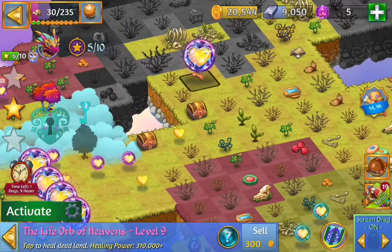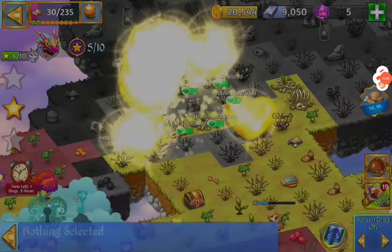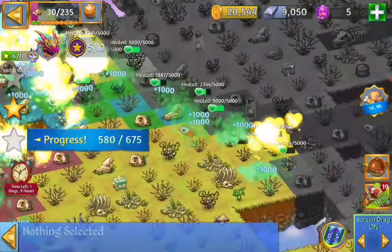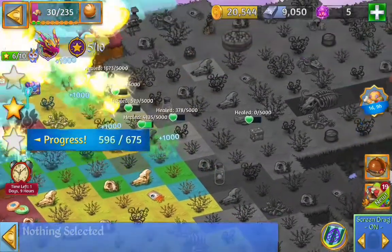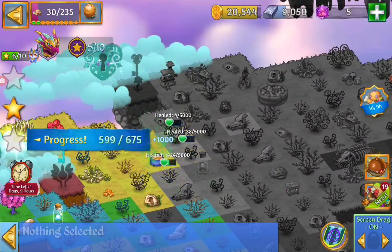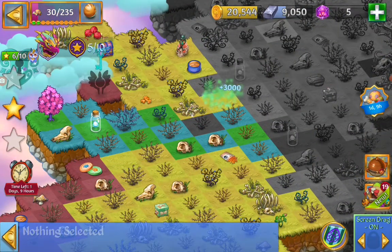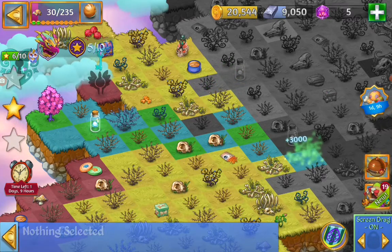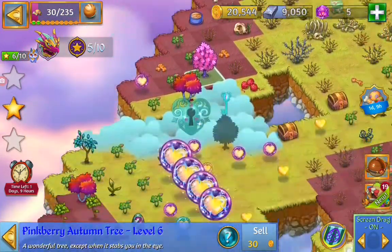Gonna launch another orb. Off you go, heal the land, make it a good one. A lot of skulls. And we have the dark rose. And we have the wishing star.